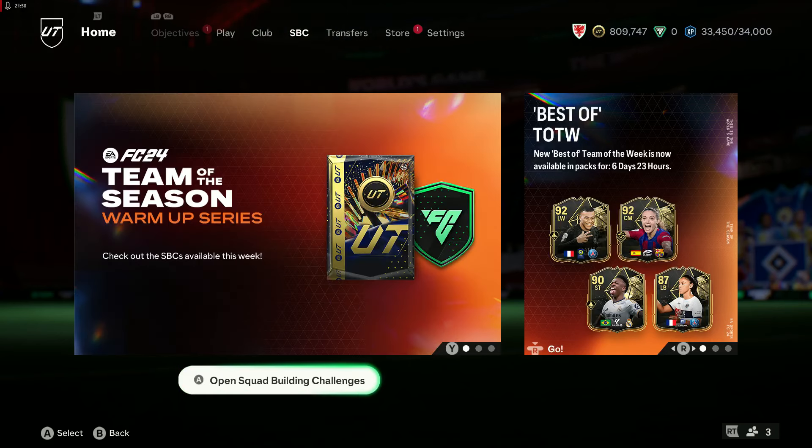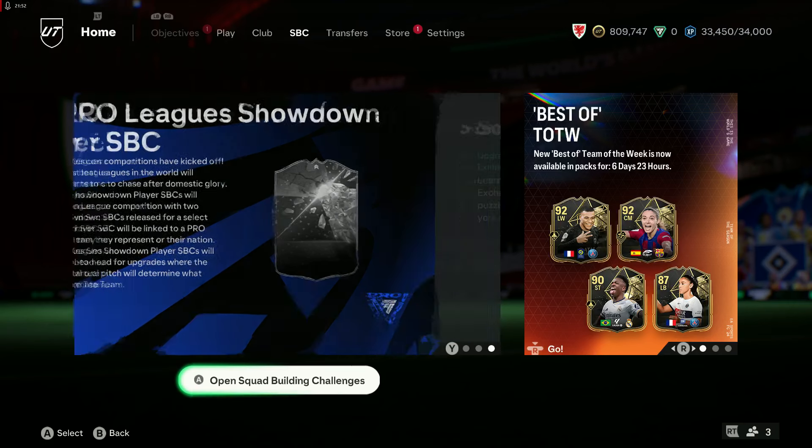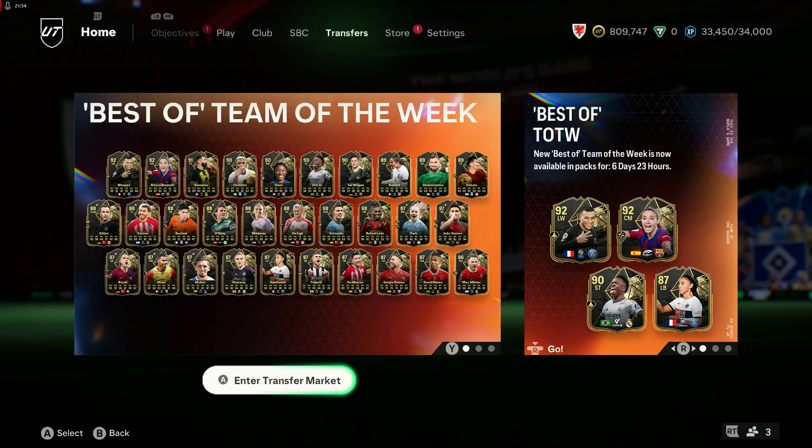Best of Team of the Week: we've got Mbappe, Bonmati, Benzema, Osimhen, Diani, Vinicius Jr., Testega, Renard, Donnarumma, Dabali — you can see the rest of them there, that's just the top row. They go down to 86 McAllister. That is a lot of content for today.